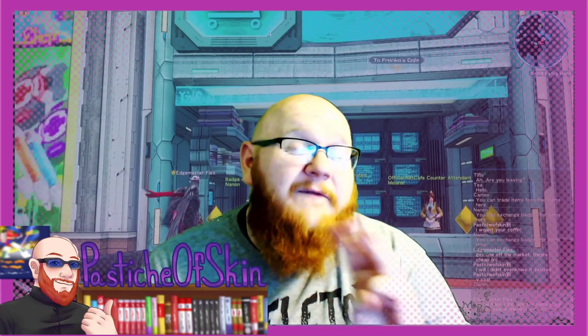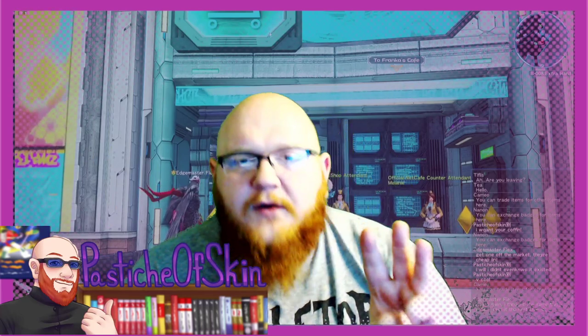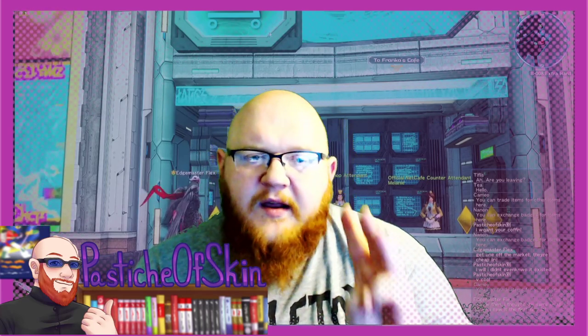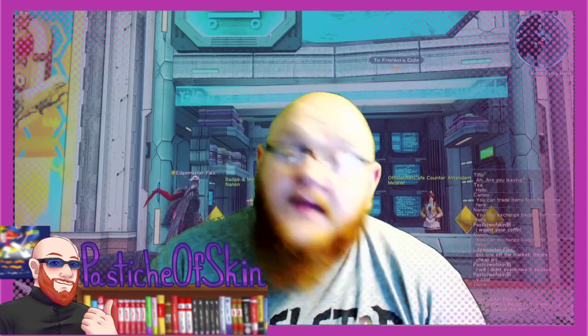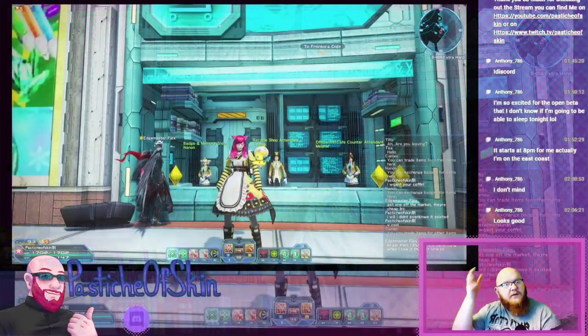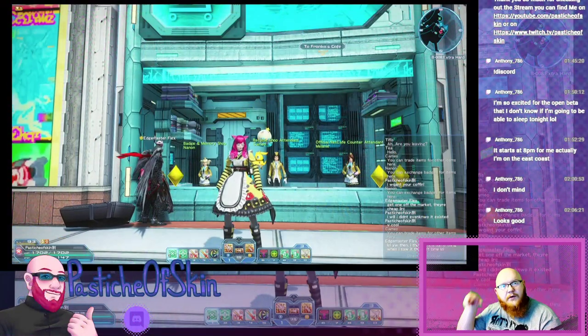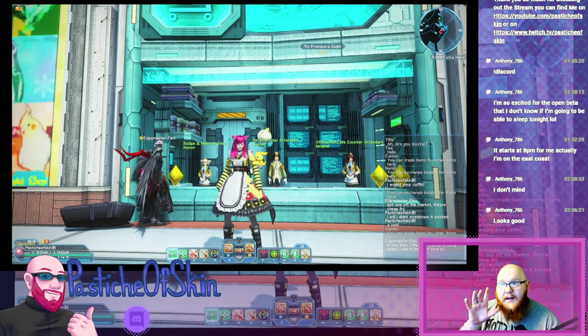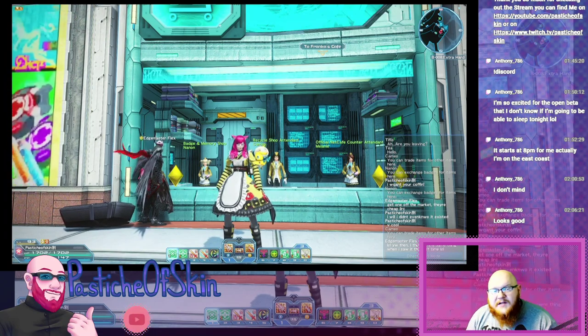I'll go through the objects fairly quickly. The first one is Rare Drop Rate 250% boost, your Tri Boost 100% which covers all three of these, your ASP boost, and your Meseta boost — Meseta being the in-game currency if you don't know the game already. I'm going to walk you through the steps required to essentially get these items.